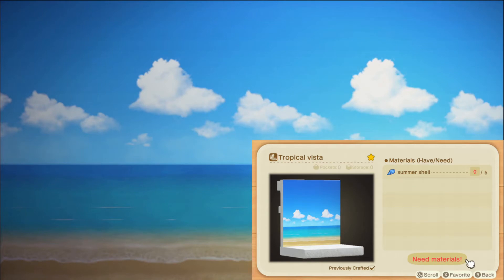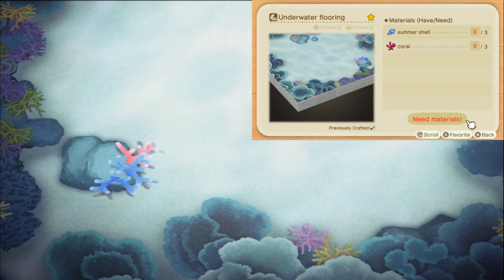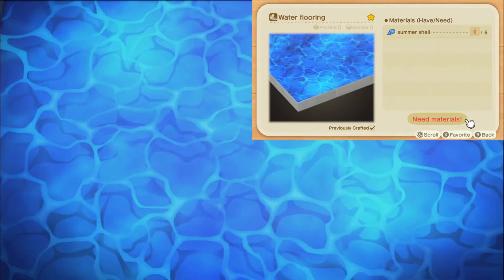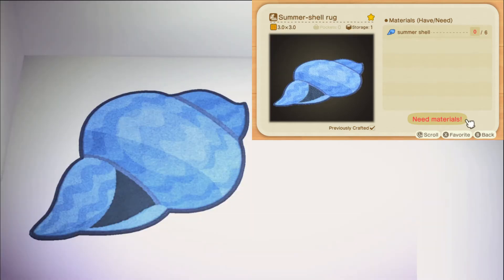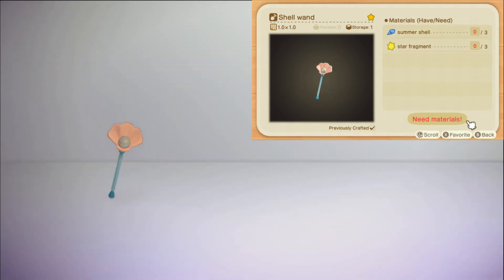Tropical Vista — I kind of want to go to the beach. Underwater Wall — is this what Atlantis looks like? Underwater Flooring — maybe the bottom of the ocean isn't that dark after all. Starry Sands Flooring — looks like its base counterpart but with shells. Sandy Beach Flooring is a craftable flooring and its recipe can be obtained from Jock Villagers. Water Flooring — I'll give it a 7.8 out of 10. Summer Shell Rug — it looks exactly like its icon. This is the recipe that was added in version 1.6, so if you haven't played ACNH for a long time, you may not even know this thing exists. Shellfish Pochette — it goes well with the marine clothing. Shell Wand — the obligatory seasonal wand.